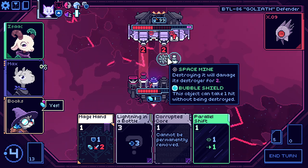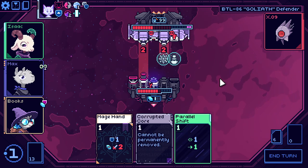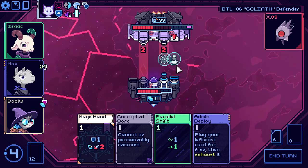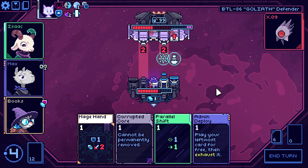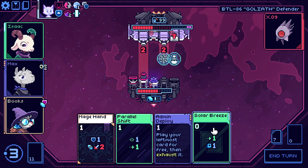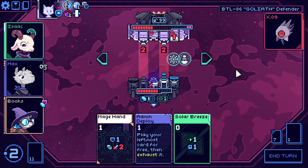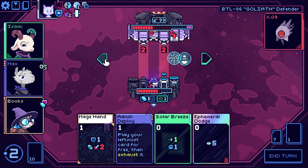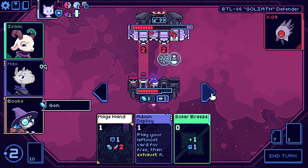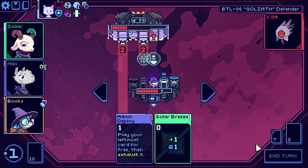You're going to hit the bubbled mine — it does not do damage unless you actually destroy it. So we have this for the free card play. I don't want to parallel shift because that would move this out of the way. I can parallel shift just to get a card play. I think we need to spend the dodge in this combat. We just gotta do it. Do four damage and get the hell out of here.